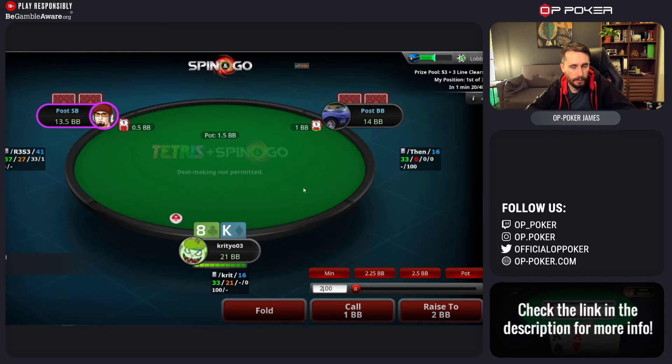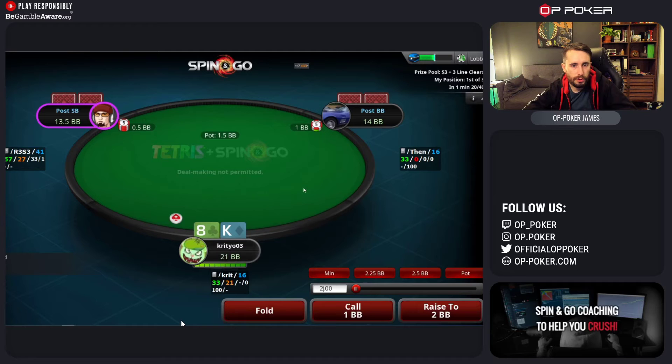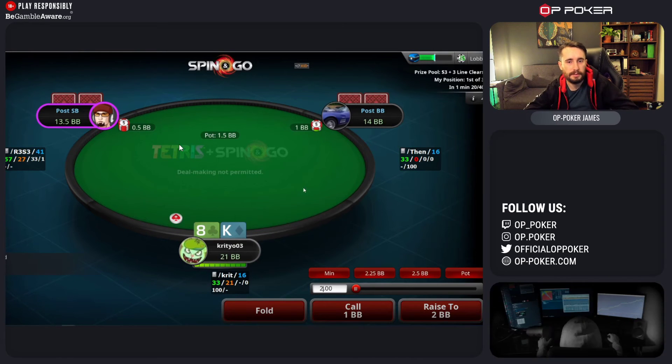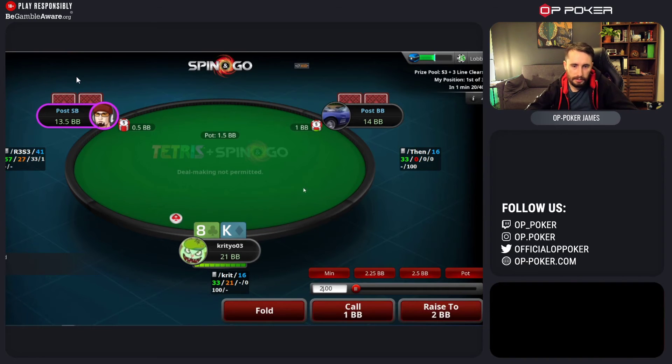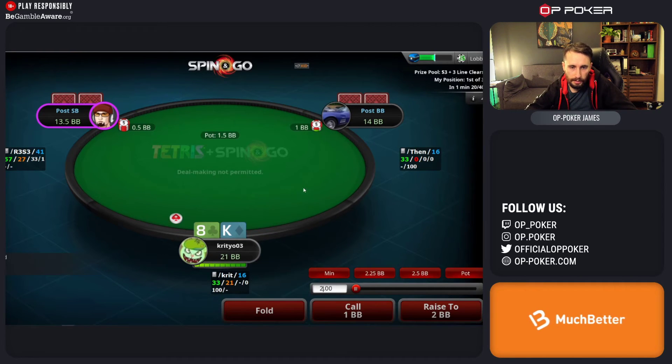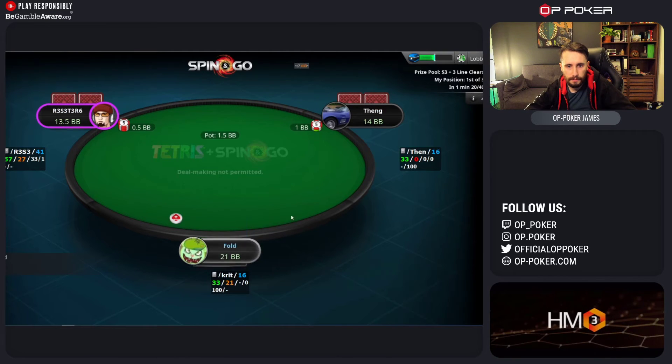However, if you are playing low stakes Spin & Gos - so generally $5, $10, $25 Spin & Gos - you do want to start looking for ways to exploit specifically the weaker players you come up against, because that's where all of the chip EV and win rate comes from at the low stakes and high stakes. But for now, if you're playing the micros, the goal and the plan should be: be a solid player and not make huge mistakes.